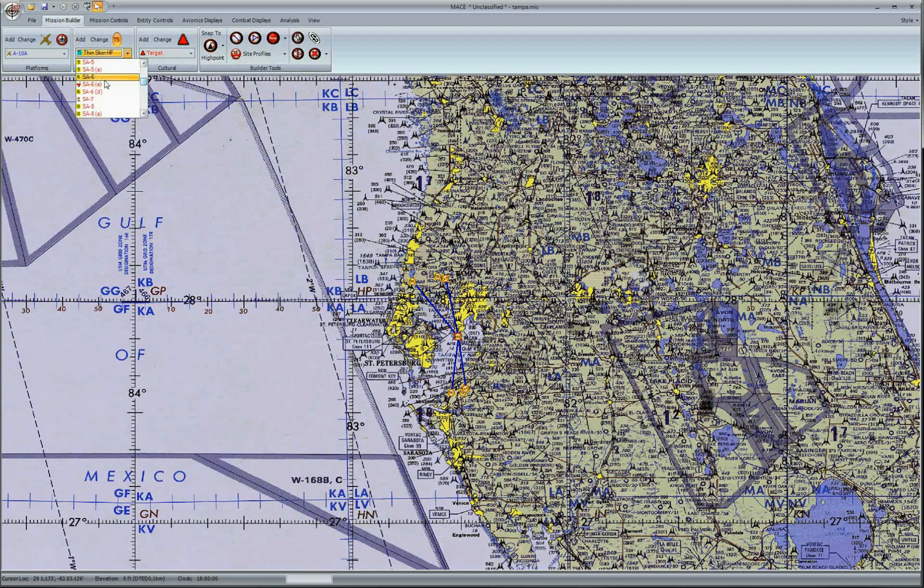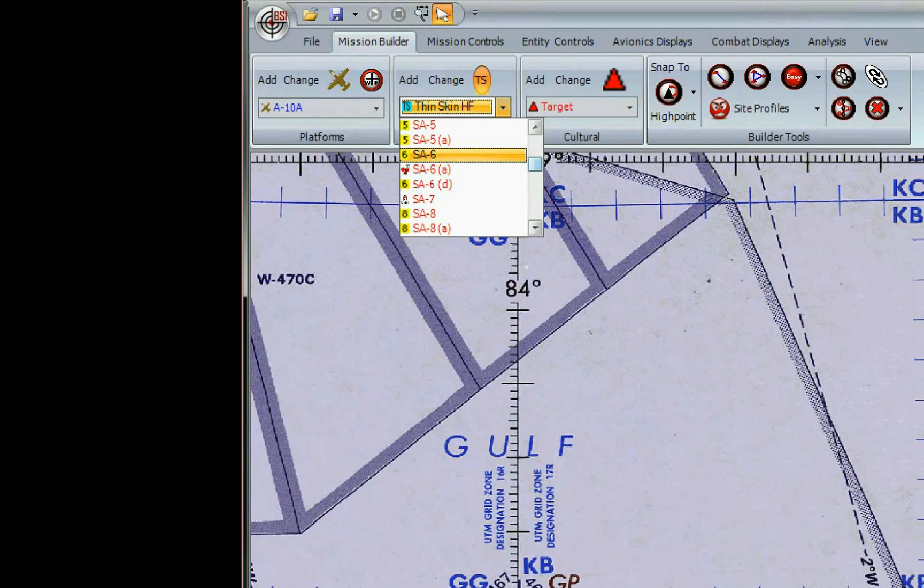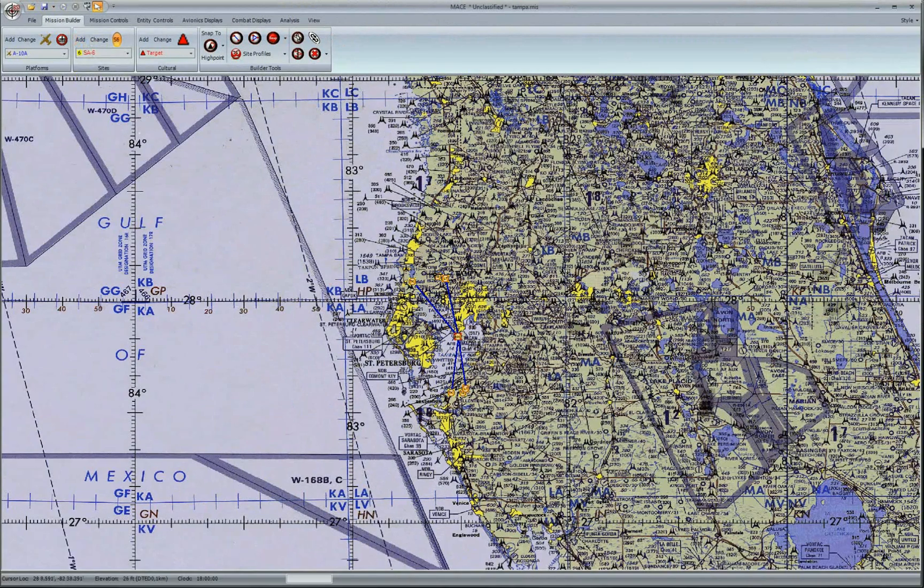Now we need some firepower. Let's add some SA-6s to the IADs. Take notice of the parentheses after the site's names. The A stands for autonomous, meaning that it doesn't need an IADs in order to find its target and shoot. And decoy, which is obviously not going to fire. In this case, we just want a normal SA-6. I'll place them to the north and south ends of town. You can see that I have a gap in between them, and that is intentional.